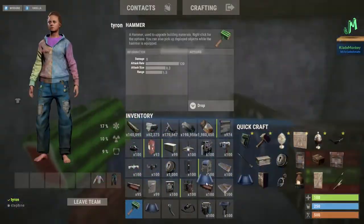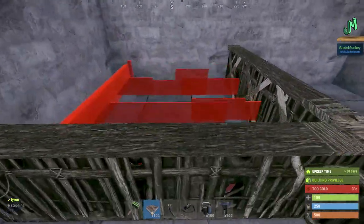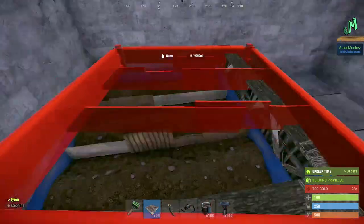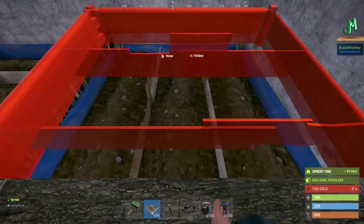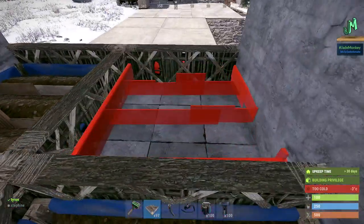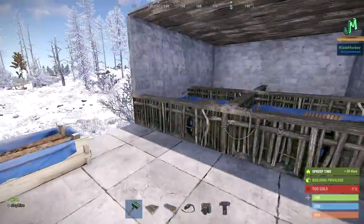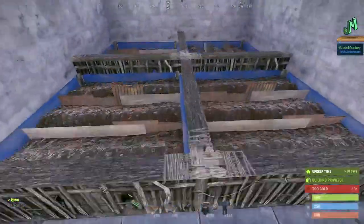We're going to do four crop plots here — you don't have to do this many. Using a low wall is a nice way to grid them up. They might snap on the console side, but if not, you can stand on the wall, crouch, and fit them in. We still have the same two crop plots: the skinny one with three slots, and the big one with nine slots, which is good for cloning.